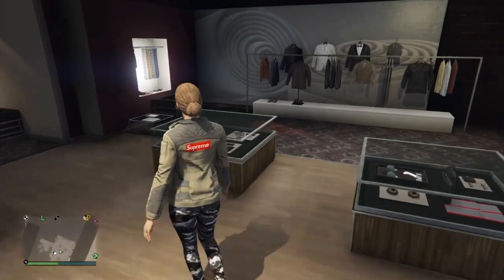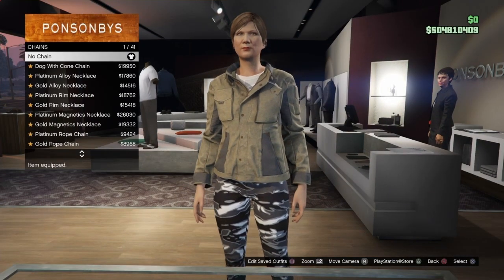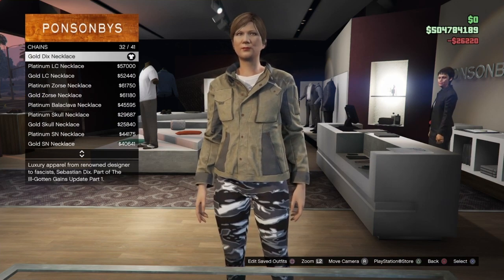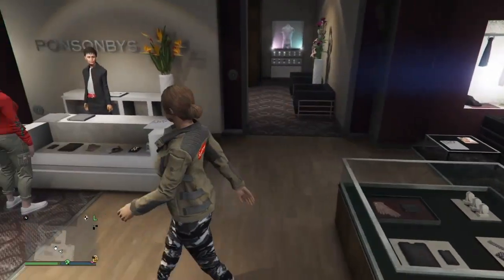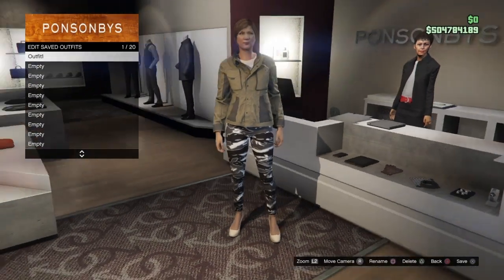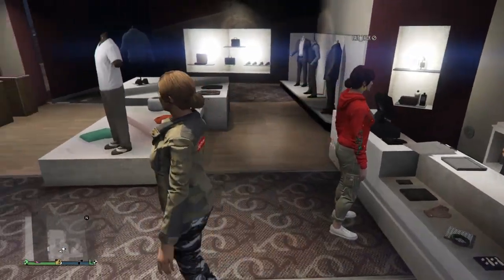Now make your way over to the accessory section. Go to the chain section and select the gold dicks necklace — this will transfer handcuffs over to the outfit. That should be number 32 out of 41. Once you've equipped that, go ahead and save the outfit. I recommend saving this in slot 1 as outfit 1. That is the first modded outfit done.